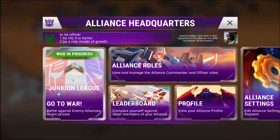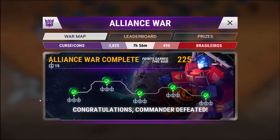Tap the 'Go to War' button here and you're going to see a screen just like this. This is just like the campaign screen, but different. It's going to show the two alliances at war and their respective scores.